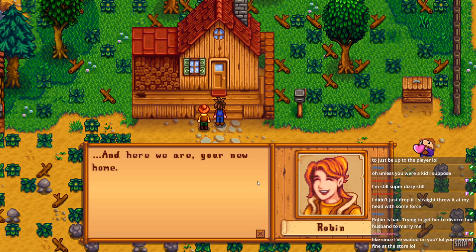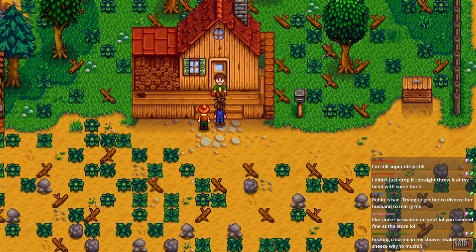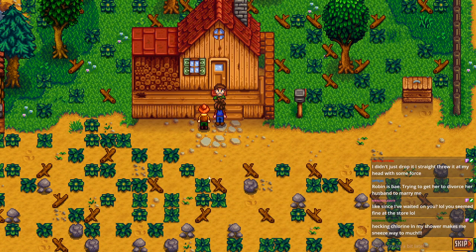Robin is bae - trying to get her to divorce her husband to marry me. I always went for Abigail personally, but since Noodle's here and this is a co-op run, I'd probably marry her. She's making a face in the background. Hey Ru, welcome! And here we are - your new home.